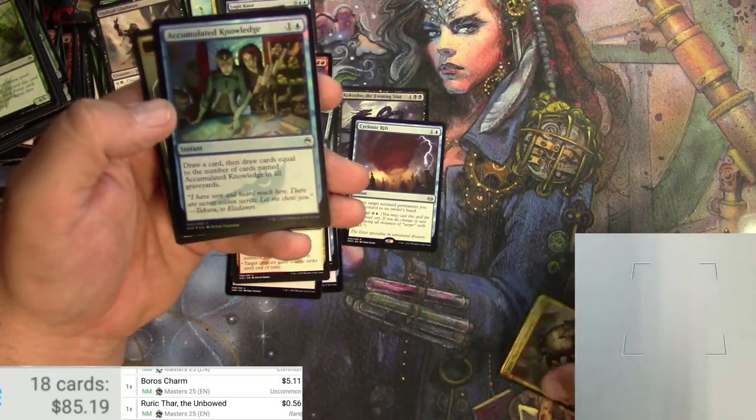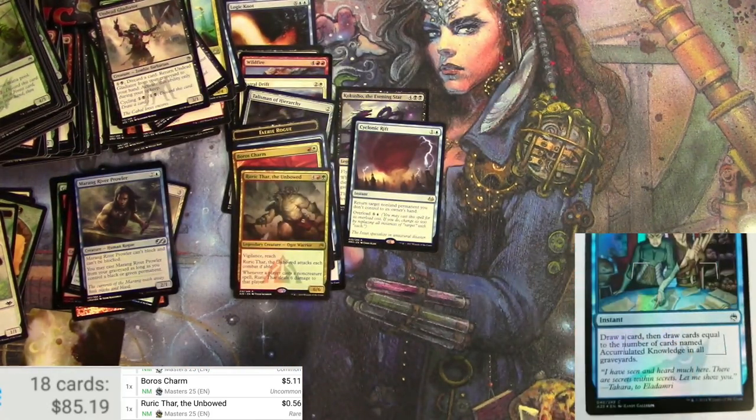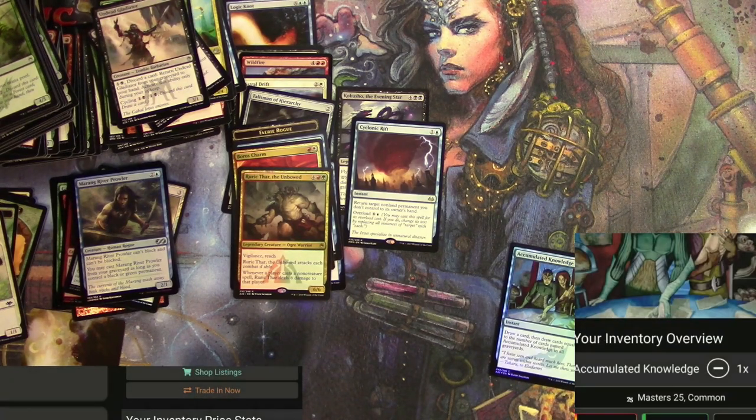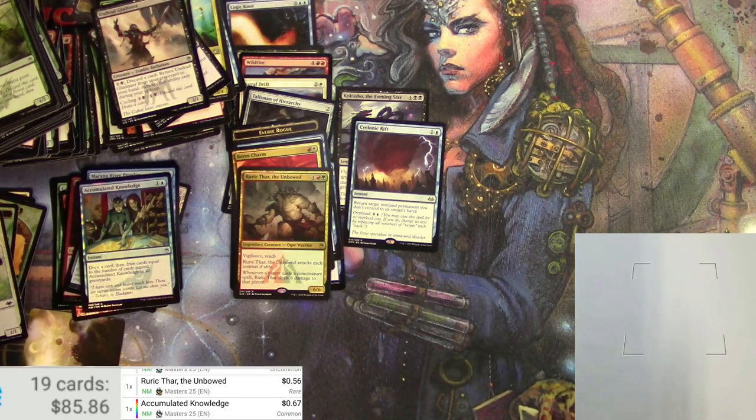Got a foil Accumulated Knowledge — let's check that one. The non-foil isn't much and the foil version is also not a lot. Well, that wraps up opening packs from every master set — I hope you liked it. Make sure to like and subscribe, check out my other videos. TragicMTG says see you later!